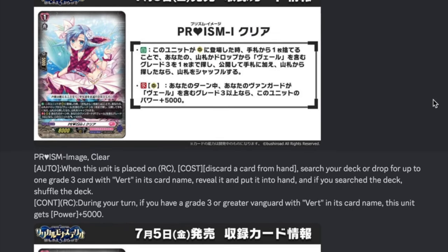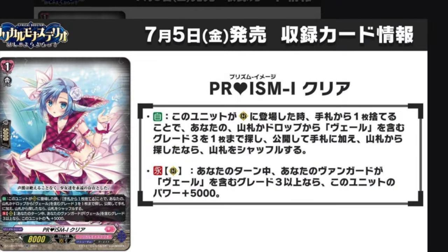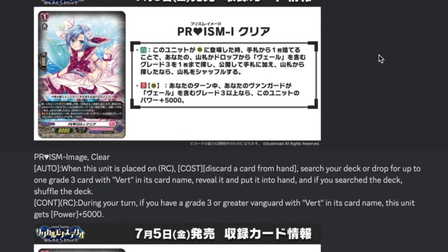Then we have Prism Image Clear, grade 1 with boost, 5k shield, and 8k base. Auto when placed on rearguard circle — ditch a hand card and search your deck or drop zone for up to one Verde grade 3 card. Add it to your hand, and if you searched your deck, shuffle it. She literally just gets you Verde access almost immediately, which is great. Continuous rearguard during your turn: if you have a grade 3 Verde vanguard, she gets plus 5k power — 13k base booster. She works as really solid support and as the primary Verde searcher — very good support card.